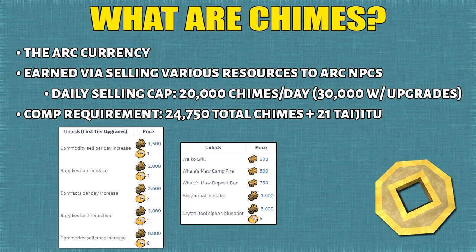Let's talk about Chimes — they are the main currency in the Ark. There are many ways you can earn them. You can buy all sorts of unlocks from Bonnie or buy supplies from Rosie. When selling resources in the Ark, there is a Chimes daily cap. To start off you can only earn 20,000 Chimes, but with maximum upgrades this can be bumped up to 30,000. As for the completion escape requirement, this requires a whopping 24,750 Chimes and 21 Taijitu. I've listed the exact upgrades on screen so just pause the video.